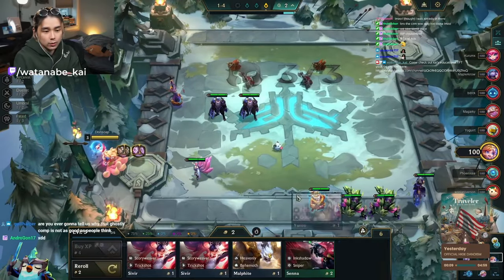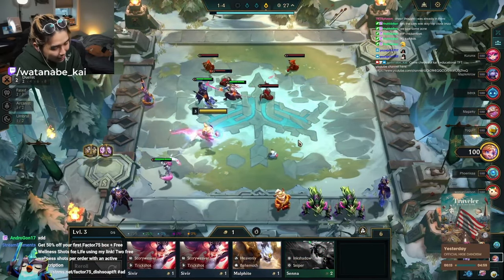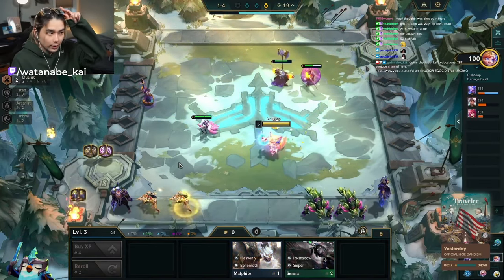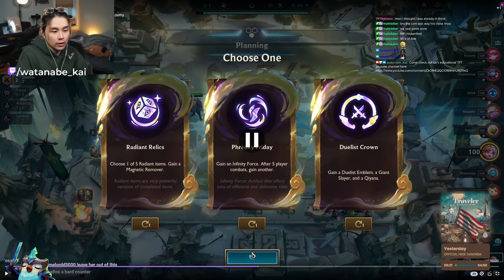We do have one Yasuo in shop and the Duelist opener — not exactly, but it's there. We have a Rod, which is a little unfortunate — it's good for Ginsu but that's about it, and we're angling Aphelios. We skip the Senate as well, and our 2-1 augments are Freaky Friday, Duelist Crown, and Greeny Relics.